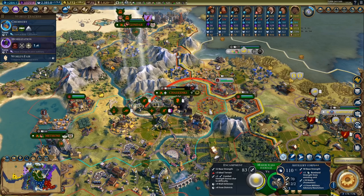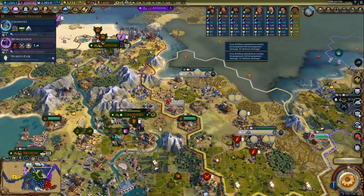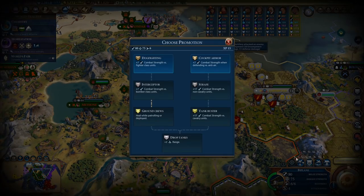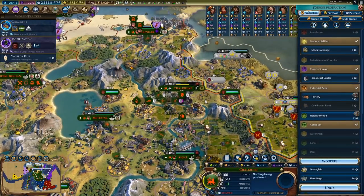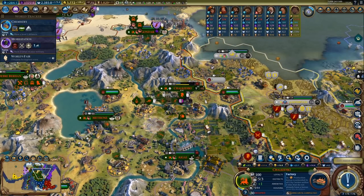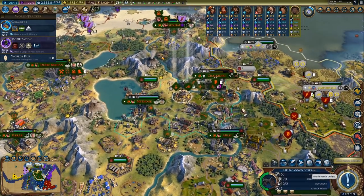I might have to actually send a missionary or something here — but that's alright. I could actually take the coastal city if I wanted to. Not really sure if it's worth it — probably not, but maybe. My amenities are fine and more cities are never a bad thing. I might just do it, because we don't have anything better to do anyway.